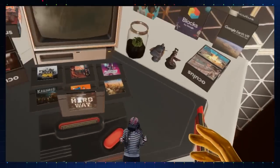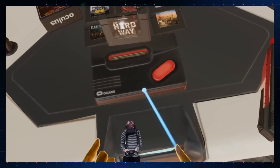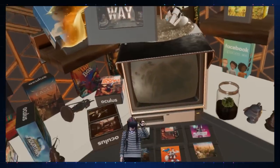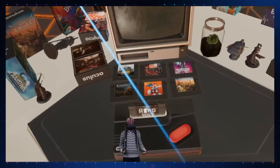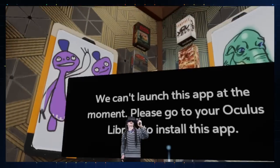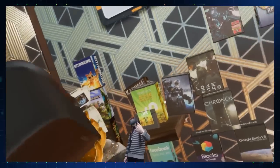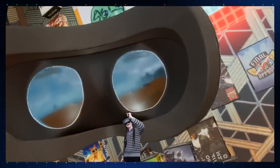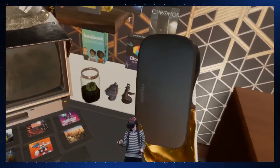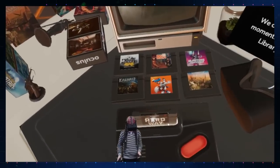This system right here is like an Oculus Nintendo 64 — it actually looks like a Sega. What you do is get your games, like this one is Hardware, put it in here, and it basically plays the game. We can't launch this app at the moment since I don't have it — but somebody else does. I've got an Oculus VR in VR. Wow, that's very cool.